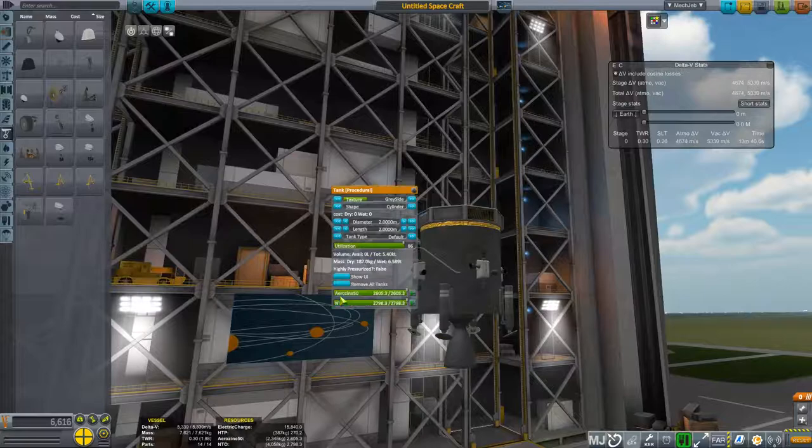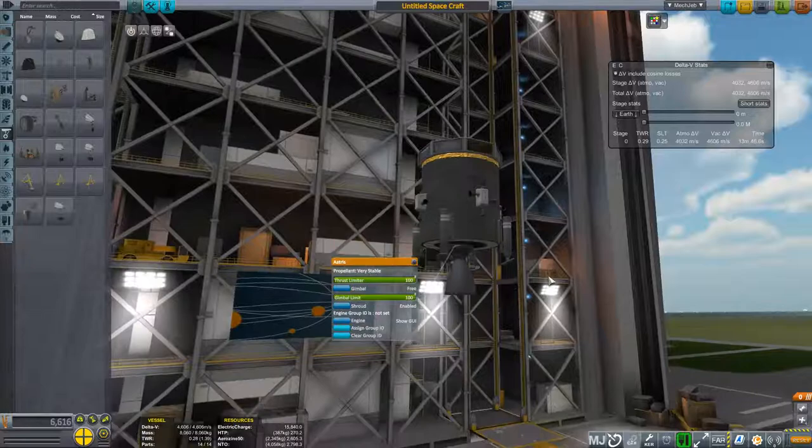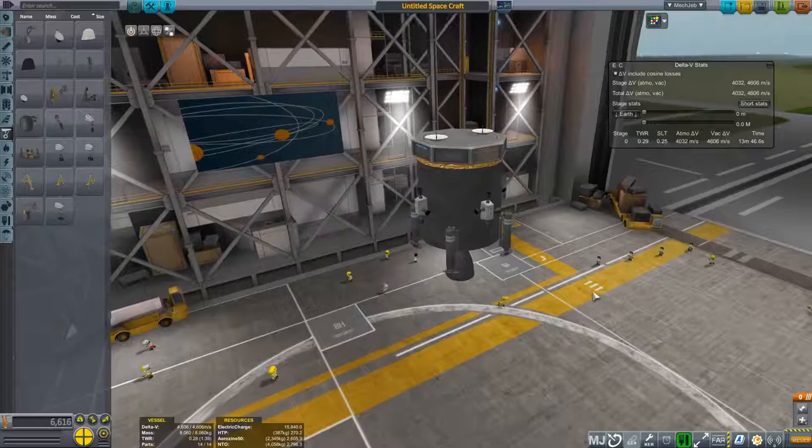I need Aerosene and N2O4 — this has to be a structural or service module. There we go — fuel is now very stable for that. Landing legs will do just fine. And that should be the probe — this will be my craft that I land on the moon.